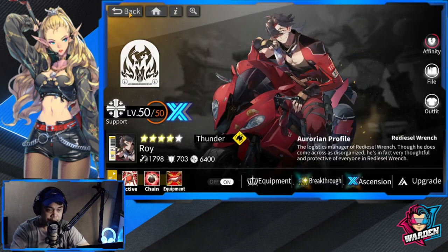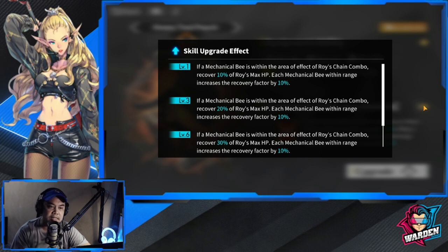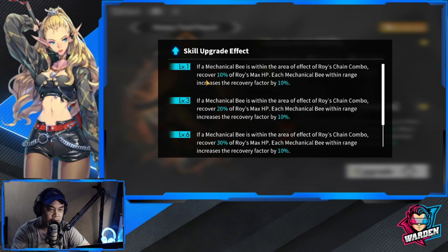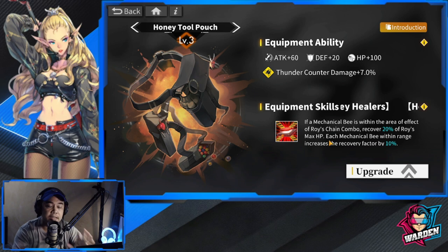Moving on to his equipment — if you really want to maximize Roy, this is the one you want to increase up to level 10. As you increase the equipment level, the recovery increases. At level 10, it's going to be four times the base value, so that's 40% of Roy's max HP, which is actually very big. Once you clump up all the bees, that's a lot of healing just from one support aurorian. Equipment is a must up to level 10 if you really want to maximize him.